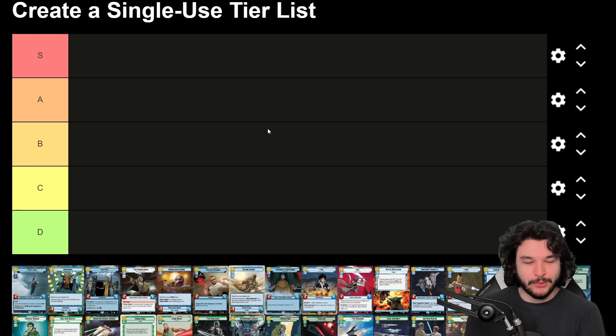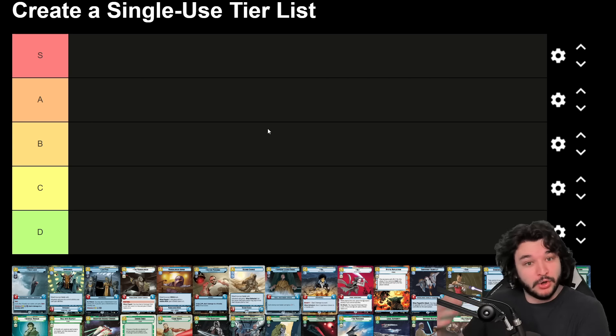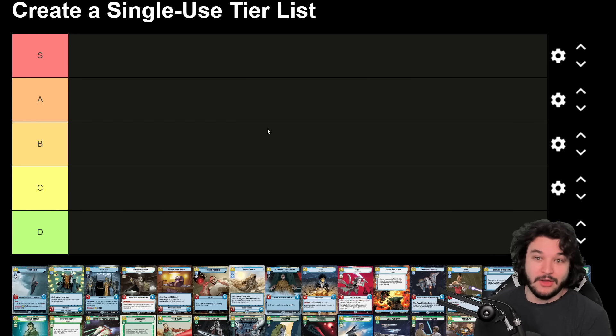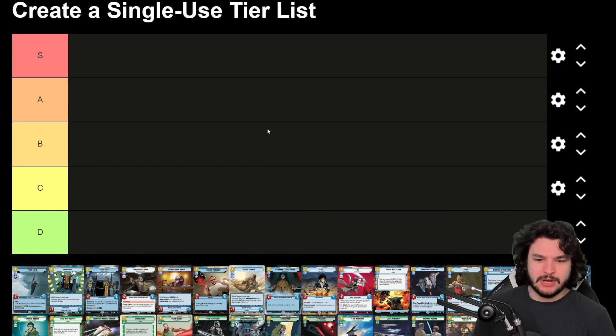Because we have so many cards to go through, it's very important to describe each tier and go through the guiding principles. Starting with S tier: these are meta-defining cards that could cause you to build a specific deck around them, either because of their individual power or because they fit perfectly into a color combination. An example from Set 1 would be Super Laser Technician — I'd definitely put that in S tier.